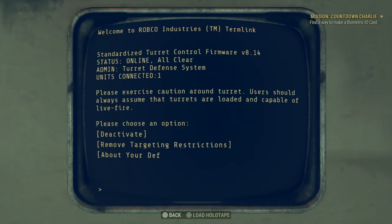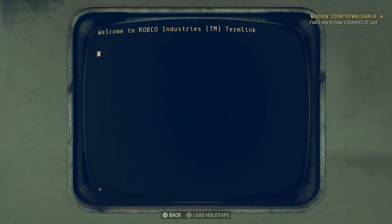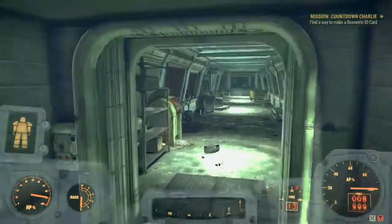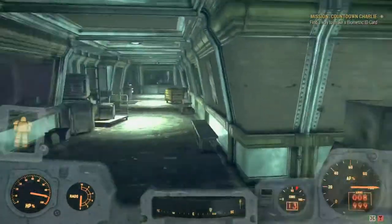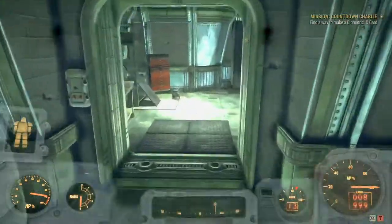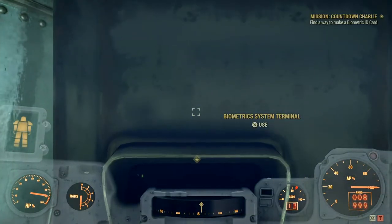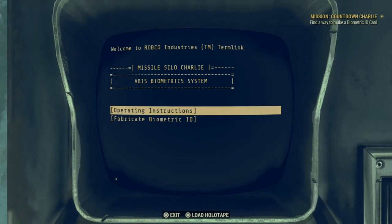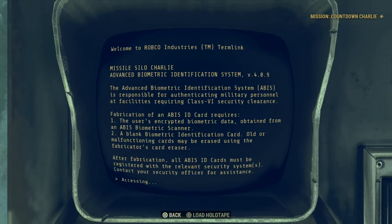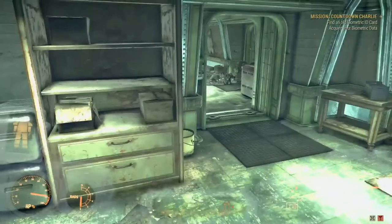Turret control - let's just do this: remove targeting restrictions. Now we're going to make a biometric ID card. There's a couple of stages to this but it's really quick. I'm actually doing this on a private server so that we don't get too many glitches, so hopefully we can get through this quickly.